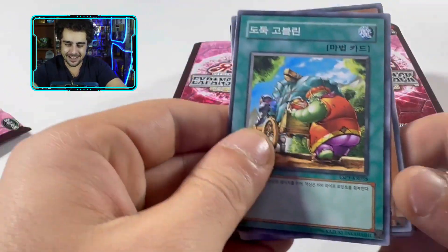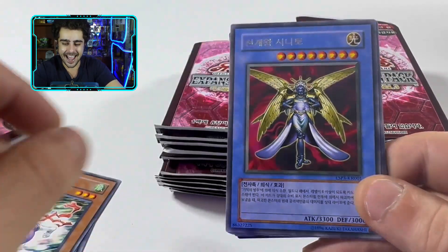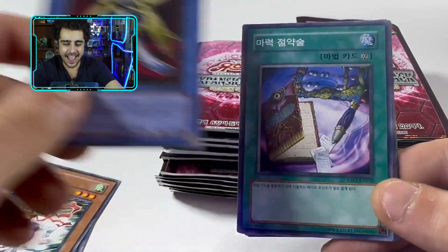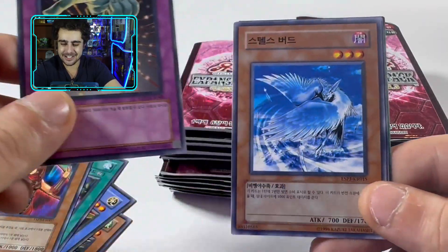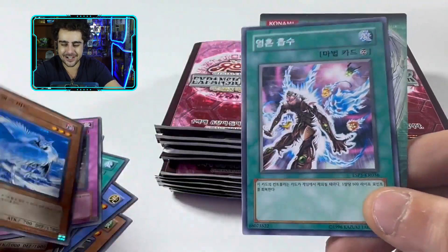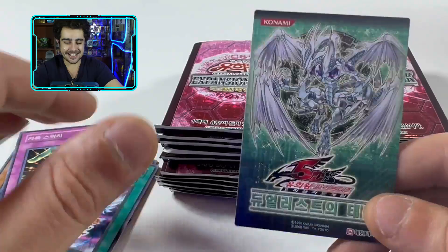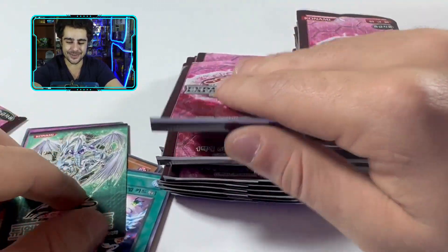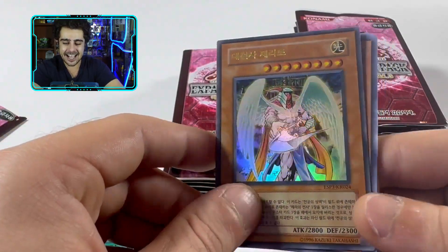Let's see what else we can grab here, guys. This is some true, true nostalgia. We got another rare — one of them OG ritual monsters. So much epicness from like Invasion of Chaos, like Life Absorption, guys. This is some true, true epicness. Can we get one of these epic gold or secret rares? That would be nice.